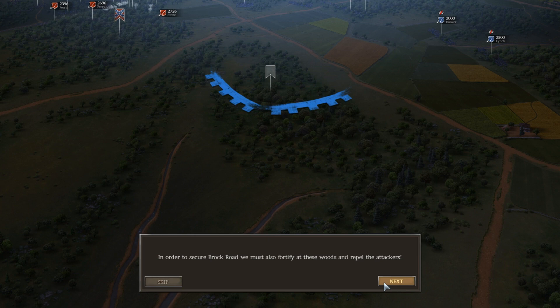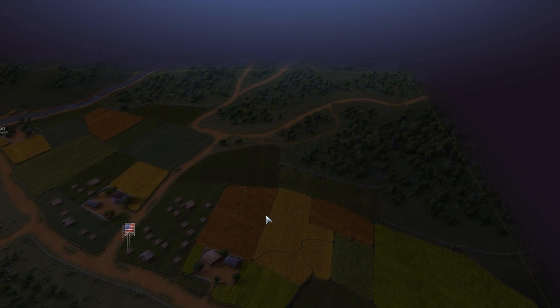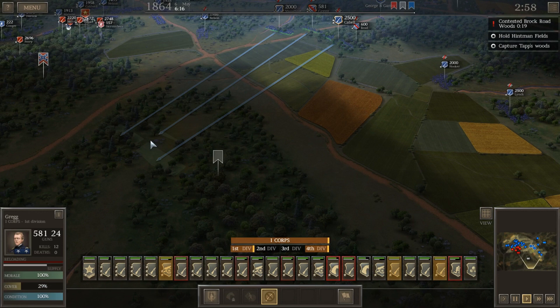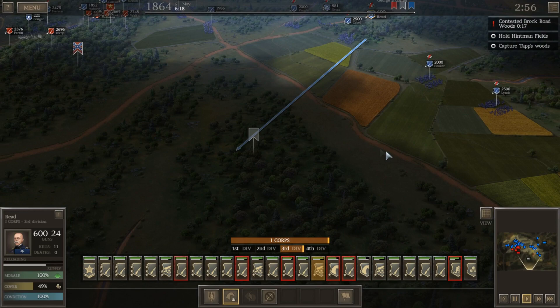Moreover, we cannot lose control of our headquarters at Hickman Field. Brigades of your other corps are moving to assist you. So it looks as if Longstreet's coming up. I'll get some troops into these woods over here — I just assumed there were Confederates already there, but I guess not, so we're running across the hill.